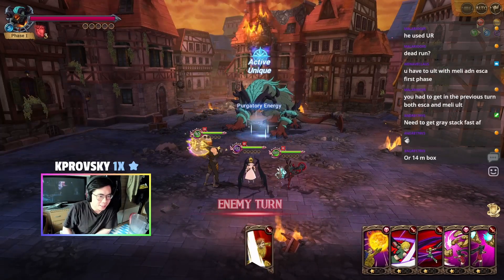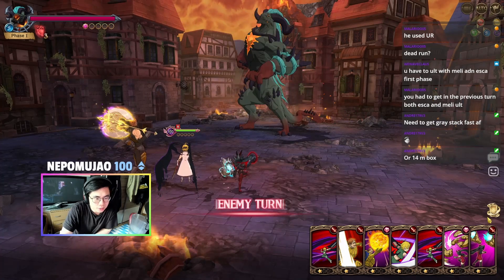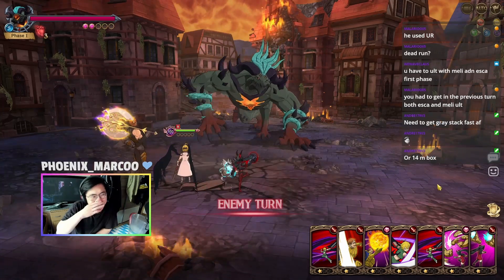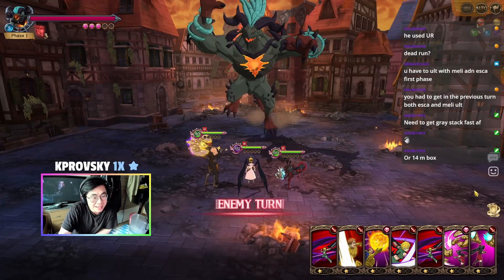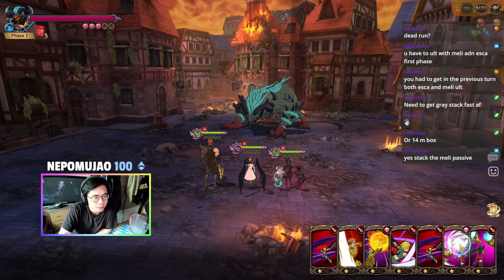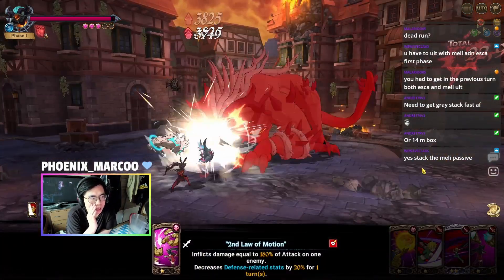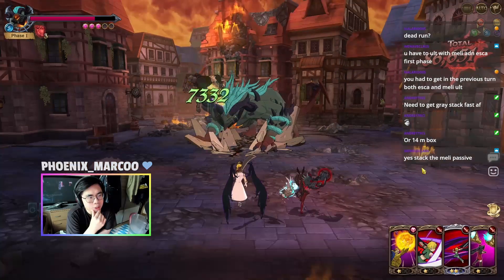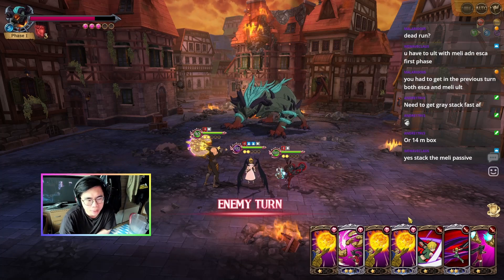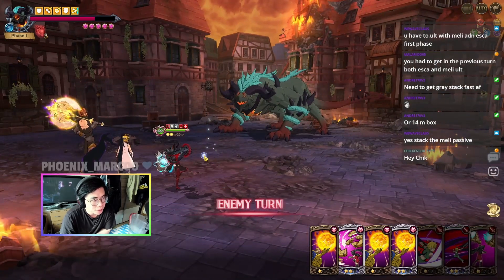Okay, this is going to be the run. We're going to do the single targets again — I think the gray stack is still pretty important even though we do a little bit too much damage. We're going to do this, then use the single target so we don't do damage, and now we're going to merge. Hopefully we get a merge onto Escanor. Wait — this is the card which doesn't do damage. I'm a pepega right now guys, I didn't pay attention.